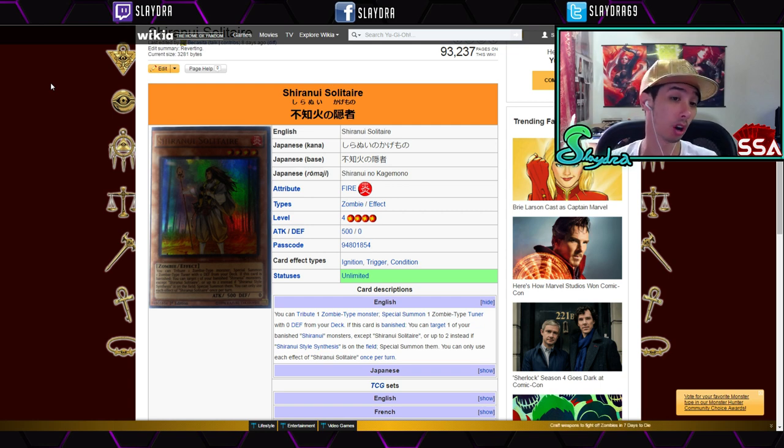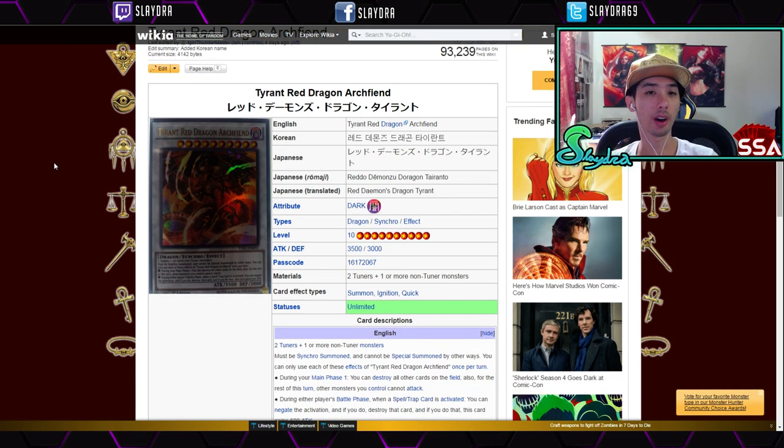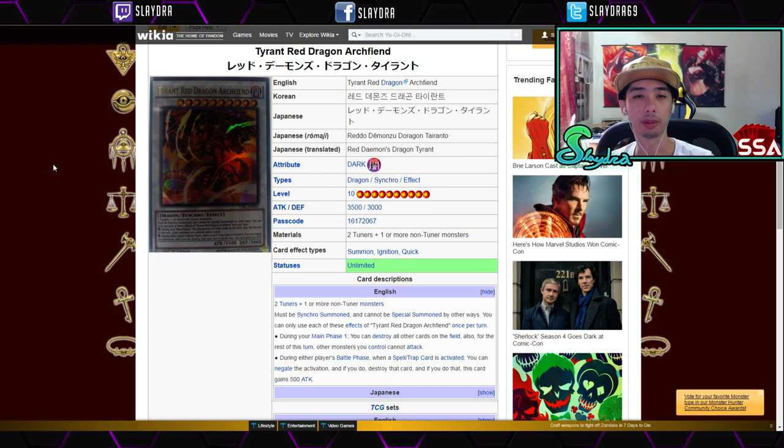We have the new zombie synchro archetype, the Shuranui. If you want to check out how they play, I'll link a video in the description below. They're a pretty interesting archetype if you like synchro-based decks. Also, the Tyrant Red Dragon Archfiend is a pretty expensive card in here. Keep in mind these are all sneak peek prices, so things will change.